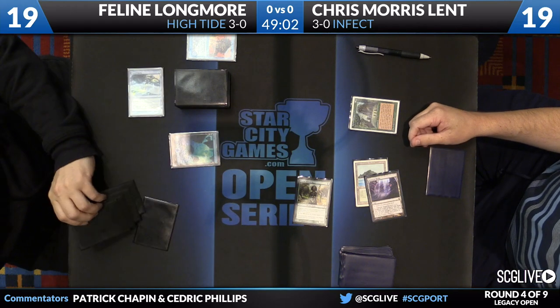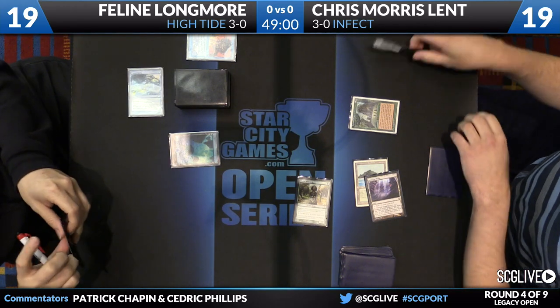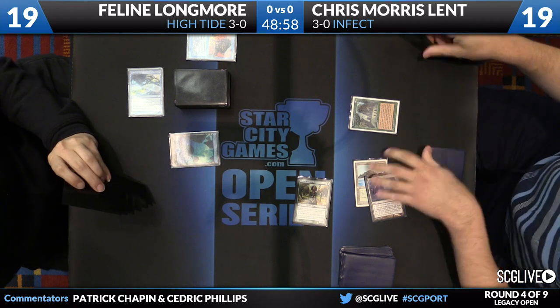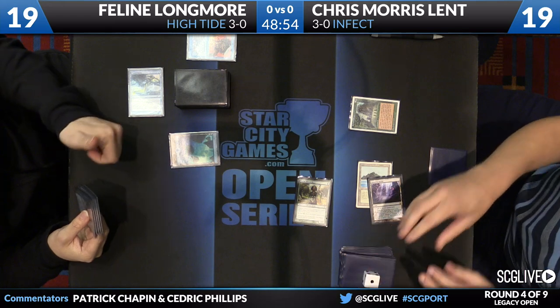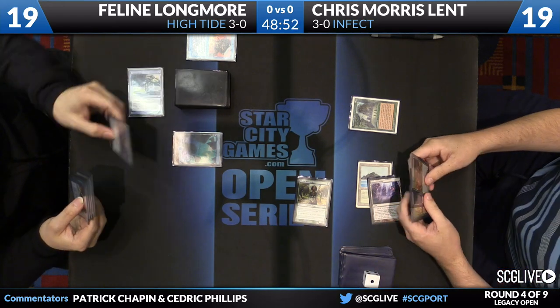It seems like this deck has four Vines of the Vastwood and four Invigorates. If you draw two of those things you do nine, but if you draw one and a Berserk you're in good shape. Force of Will removing a Fluster Storm will take care of the Glistener Elf. Longmore is going to take a draw.